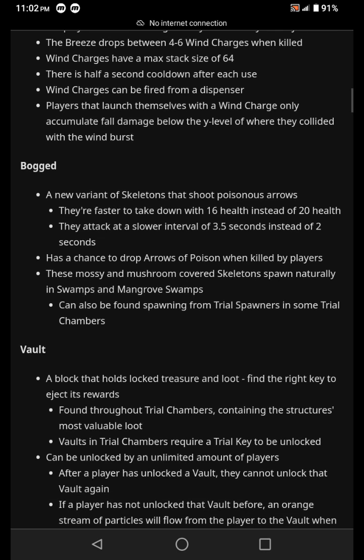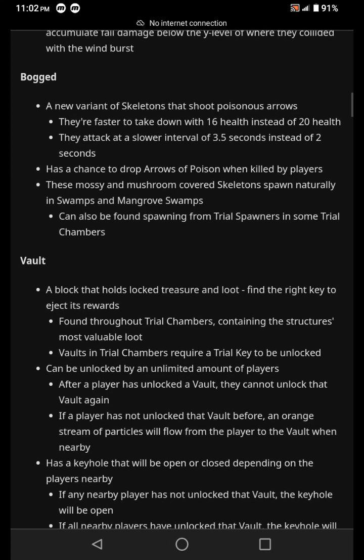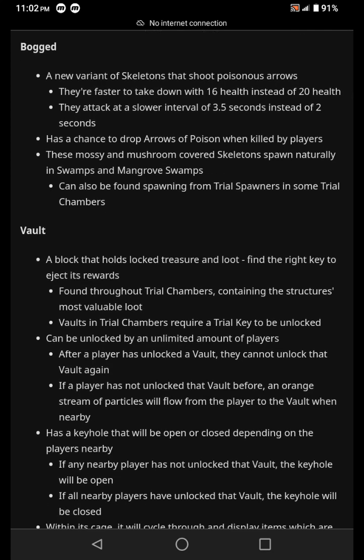The Bogged can also be found spawning from trial spawners in some trial chambers. Vault — a block that holds locked treasure and loot. Find the right key to eject its rewards. It's like chests with a key now! Found throughout trial chambers containing the structure's most valuable loot.